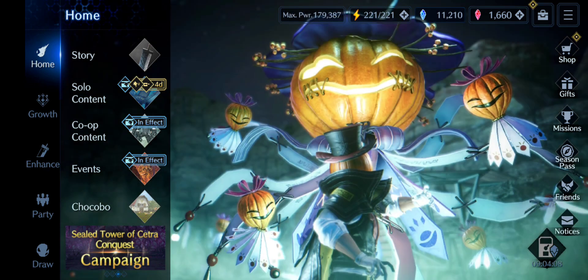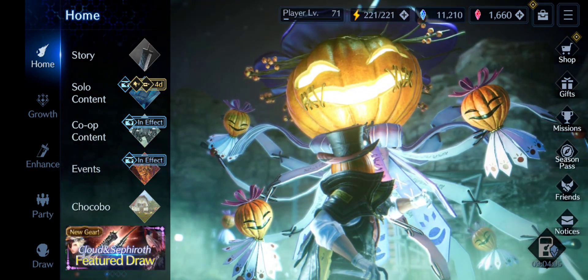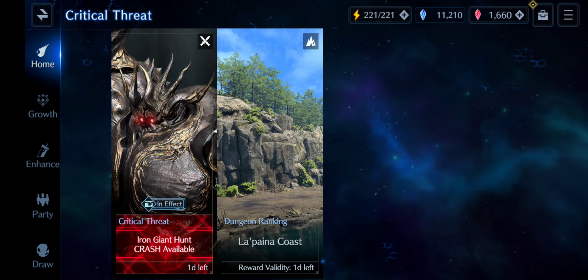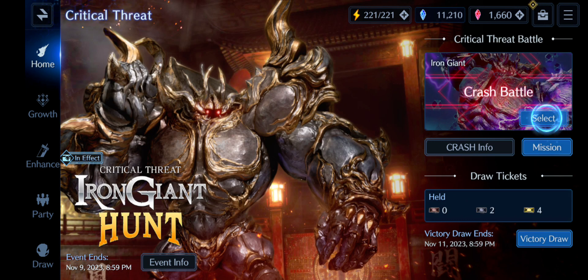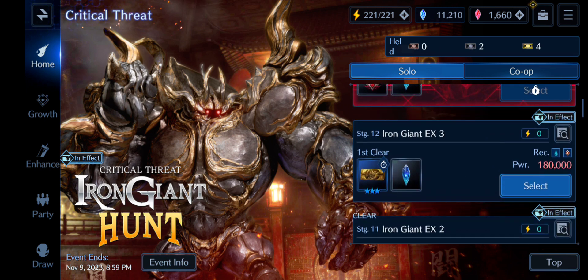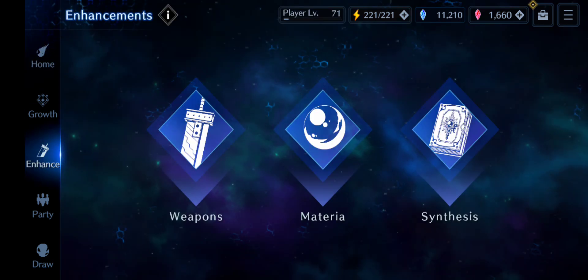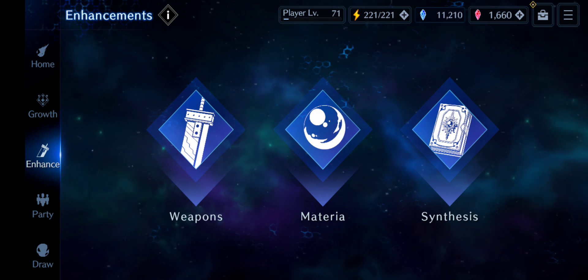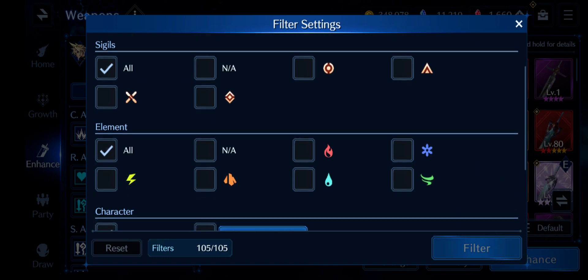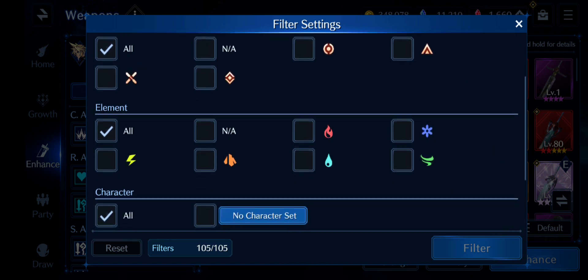We actually need physical defense in content, and I'll show you. I have struggled with this boss for quite some time because I simply don't have the physical defense to tank Iron Giant. I'm going to do a little better because I have been building it, but physical defense is one of the components we overlook. Basically, it's your defense versus physical attacks.